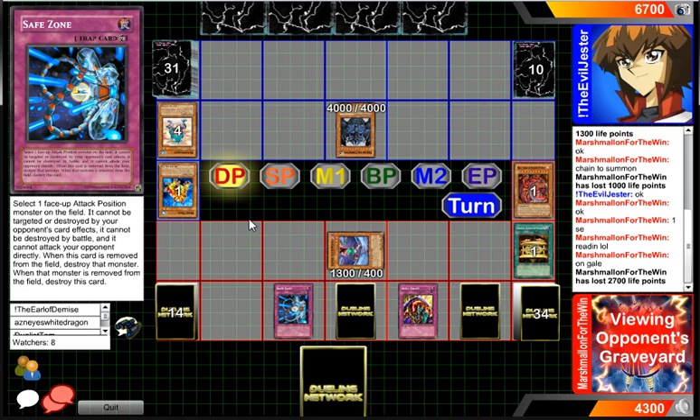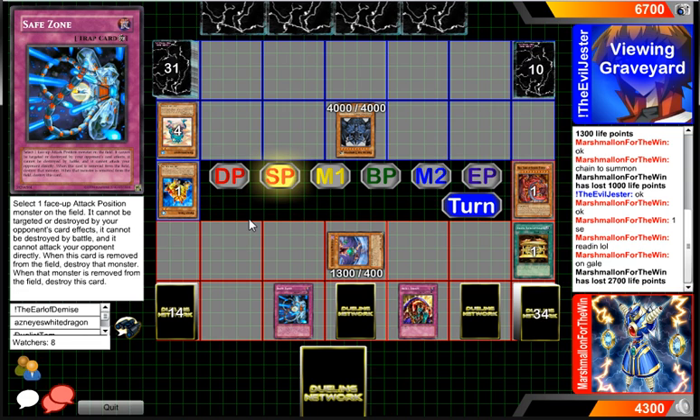A problem for our player in the blue for actually getting out Obelisk — you used to be able to get out Obelisk really easy when Substitode was legal. You used to be able to get that card out a lot easier because you'd have Fishborg Blaster and there were just so many more options. When it came out you basically won games — summoning Obelisk was the win condition against a lot of different decks. But he's checking his graveyard so he can get Treeborn Frog, and the Skill Drain will not change that.